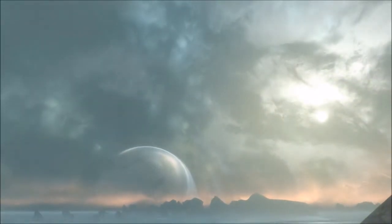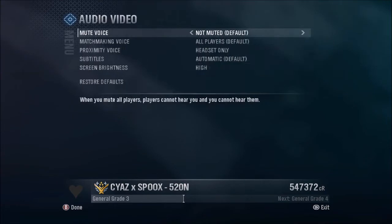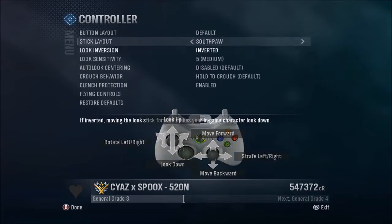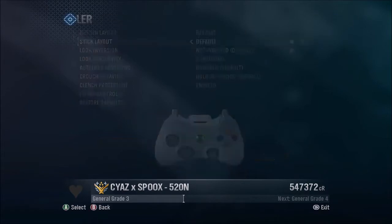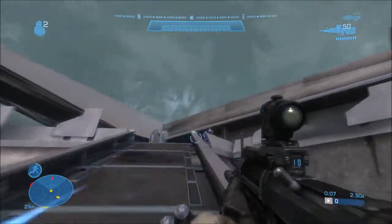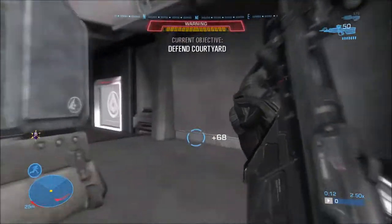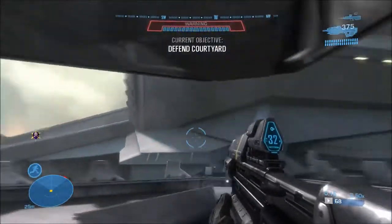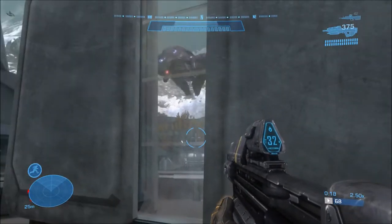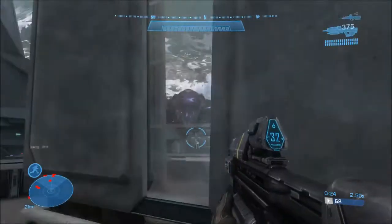It starts right away — skip the cutscene. Get your settings sorted: not inverted, default controls. You want to kill this first enemy. You need to wait for the Elite to drop down from the middle of the Phantom — it drops down from over there.